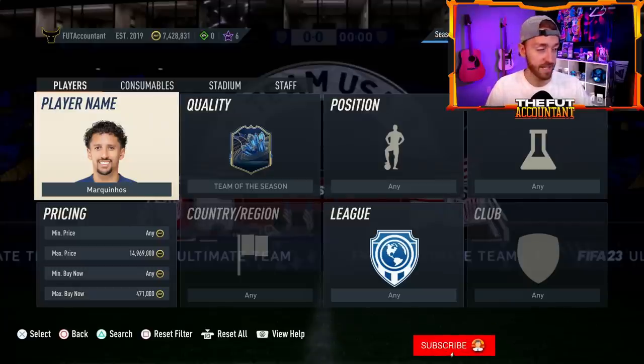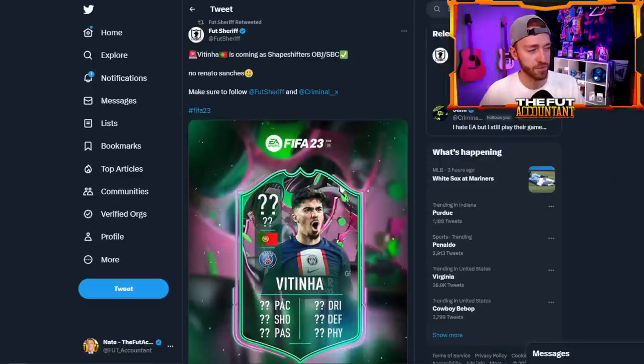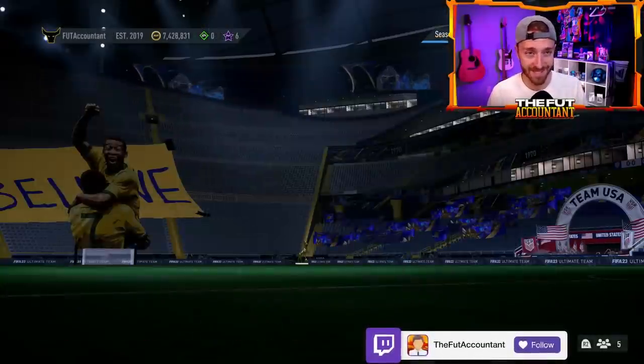Vitinha could also be an attacker — you could look at some other PSG cards like Marquinhos or even Golden Mbappe as cards that might go up a little bit in price. It all depends on the value of the SBC, but PSG links are always hype. Sheriff also mentioned it could be an objective — we may get a second objective player today. It is Sunday, also mini release day, but I really feel like this is going to be an SBC.